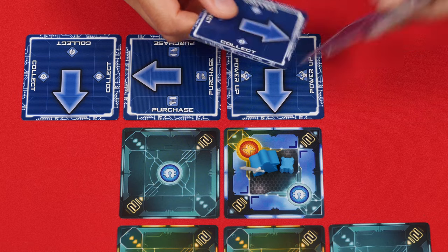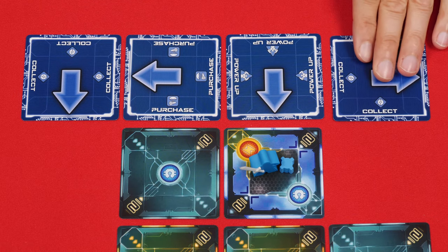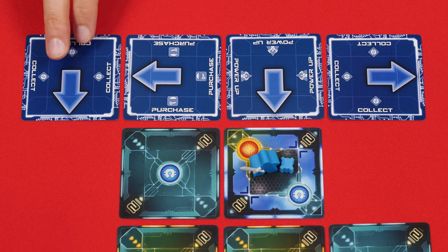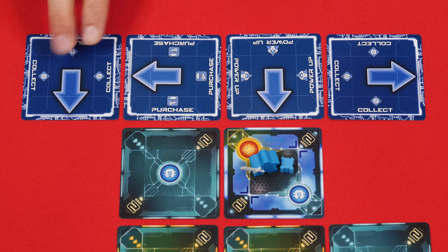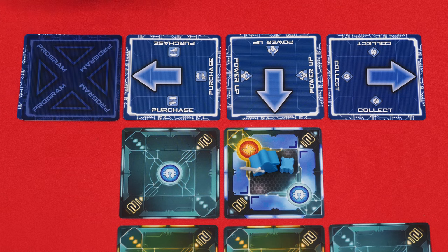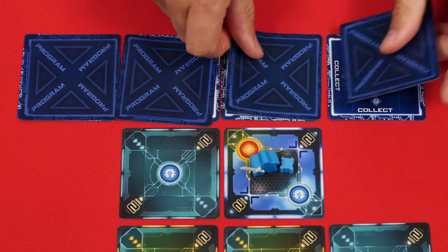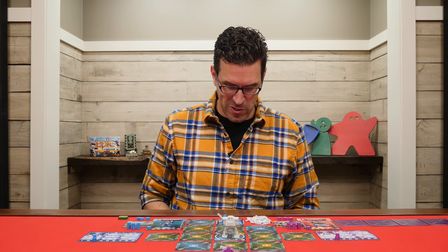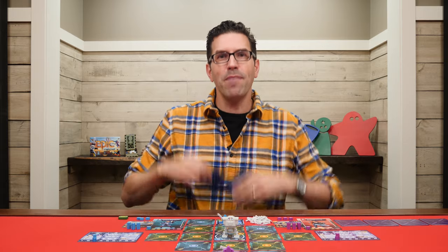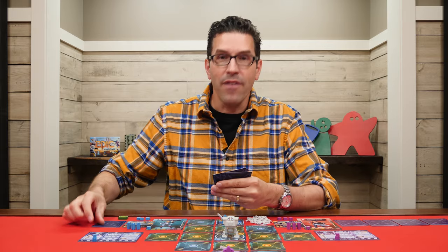Here, players simultaneously pick four of their program cards as the actions they will take that round, placing them in the order they wish to perform them from left to right on their side of the arena. The orientation of the cards matter, as the arrows on them will dictate the direction that your pilot moves. Your four chosen cards must remain a secret from your opponents, so as you place them on the table, place one of the cards you aren't using face down on top of each one. I will usually plan my program under the table, and once I have my four choices, I put the other four cards on top of each one, and then bring it back above the table, placing them out in their row. This way I don't accidentally flash the cards I've chosen to the other players.